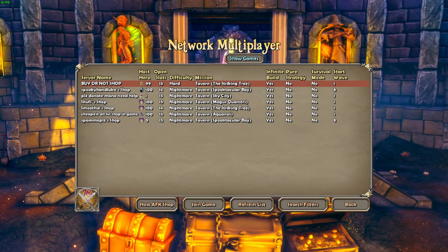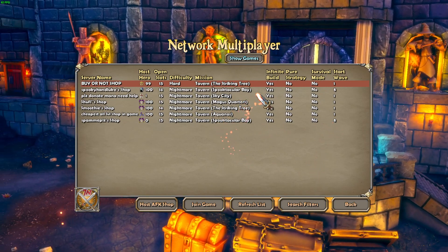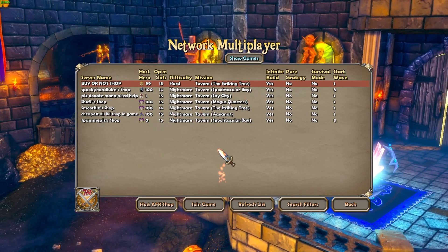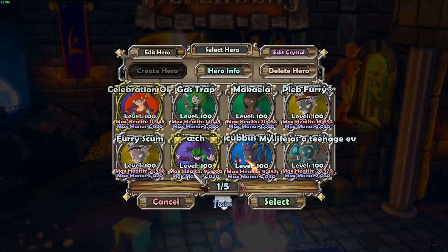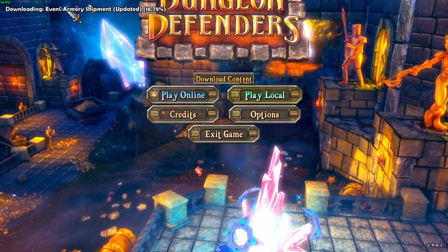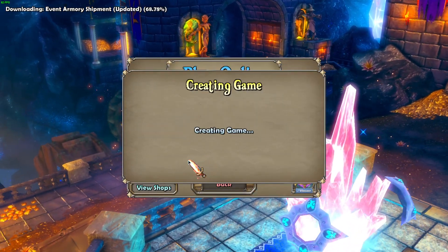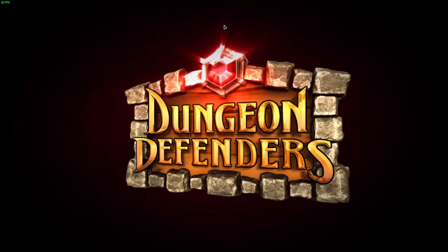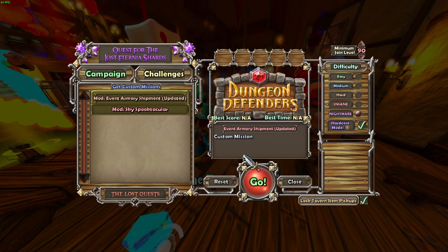If you don't have gear to run the event — you should have both DPS and builder gear — go to Workshop, search for Armory Shipment, and subscribe to the Event Armory Shipment map. Then go to Local or Open, the map will download. Host a tavern, open your crystal, press Custom Missions, click on the map, and press Go.